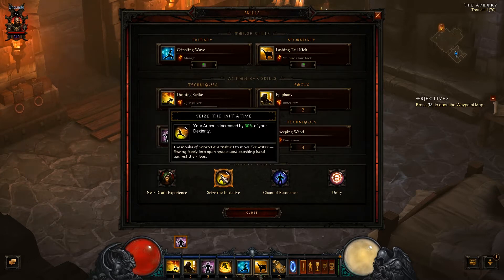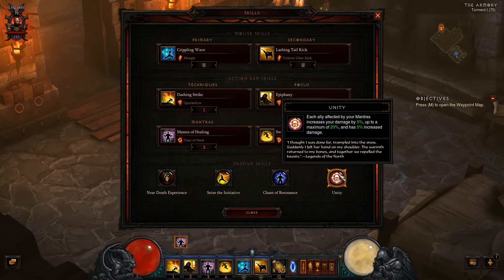I'm using Seize the Initiative — as it is right now, I know this will change in the next patch — so while it lasts, my armor is increased by 30% of my dexterity. And Unity gives me 5% more damage per player in the party, so as a solo player I'm already getting 5% increased damage.